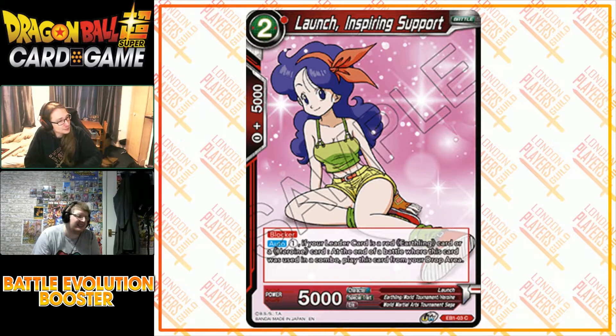Something for the Launch deck — which I did not expect to see in Battle Evolution Booster. She's a heroine, so she fits. She's a two-drop, one specified red, 5k power, blocker, zero-cost 5k combo. Auto: you can pay one energy — any energy, doesn't need to be red. If your leader card is a red earthling or heroine, at the end of a battle where this card was used in combo, play this card from your drop area. She doesn't have unique, so you can have multiple on board.